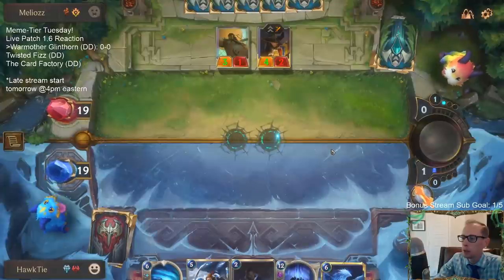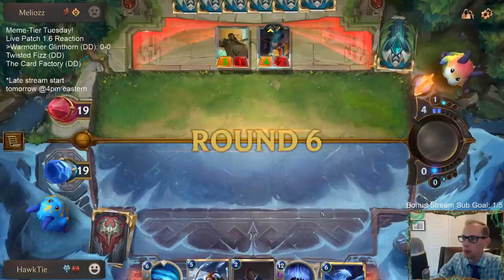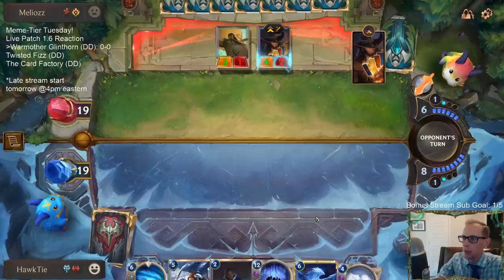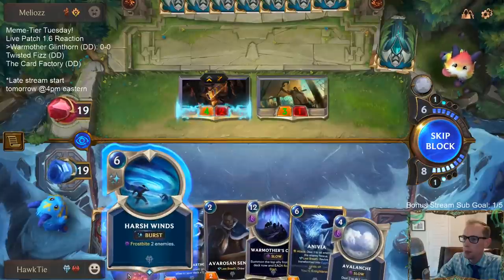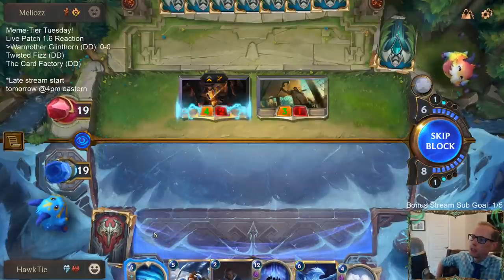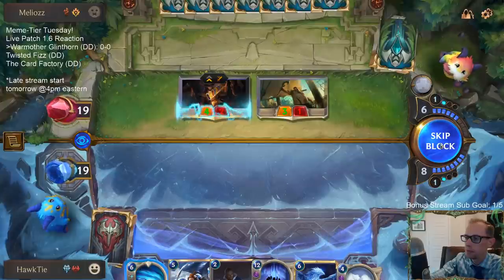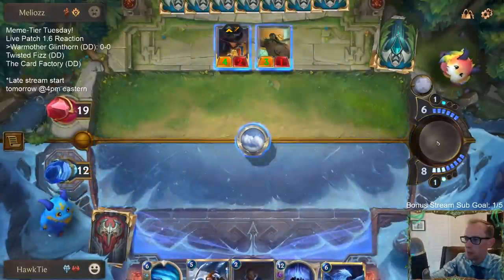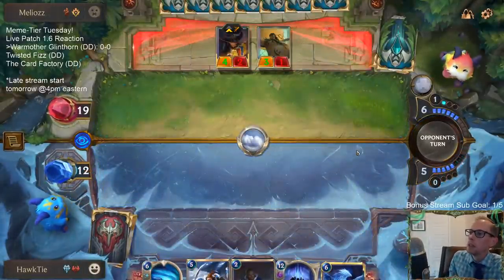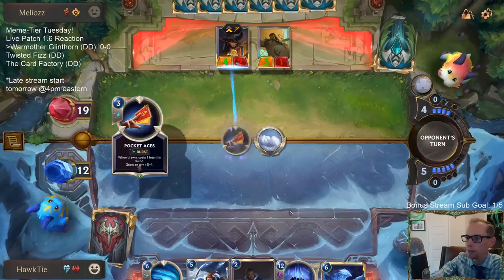That worked out poorly for me — they got an extra mana. They had no 'All or Nothing.' I'm tempted to use Harsh Winds. They had no plunder cards the turn before but they've drawn a couple more cards since. I'll just play this. My plan here is Avalanche and then Sentry, saving three spell mana so that with three spell mana next turn we can play War Mother's Call.